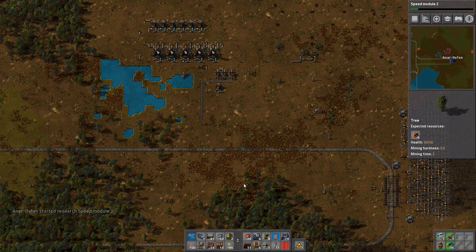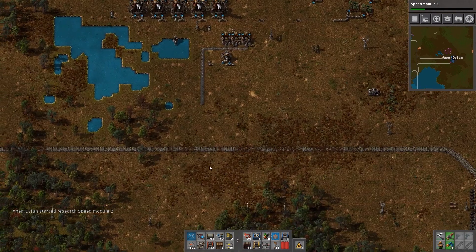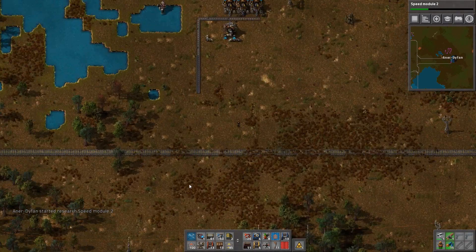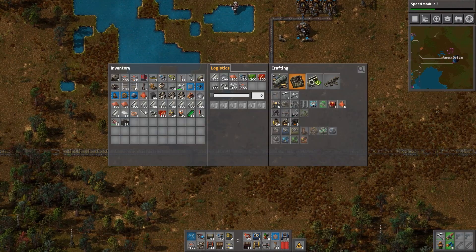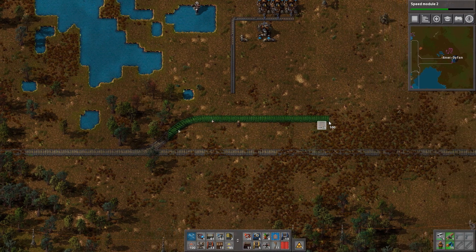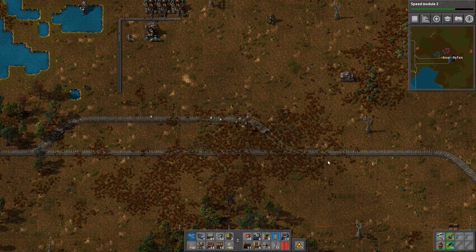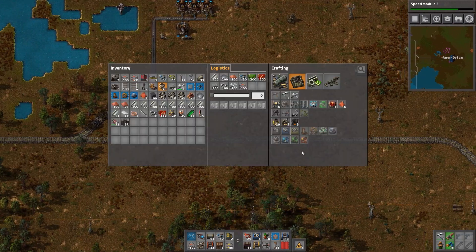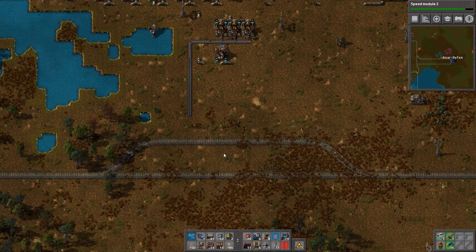The ore's going in — now figure out a way of getting the coal across. Let's build a station. Now get rid of — there's a train jam because of the coal. Let's just reset that.